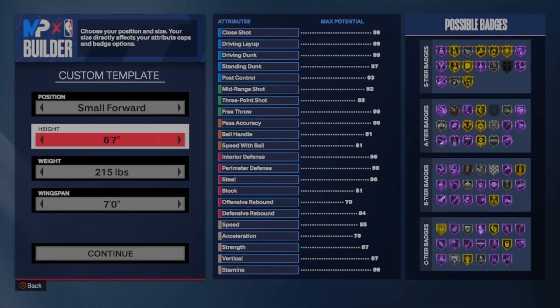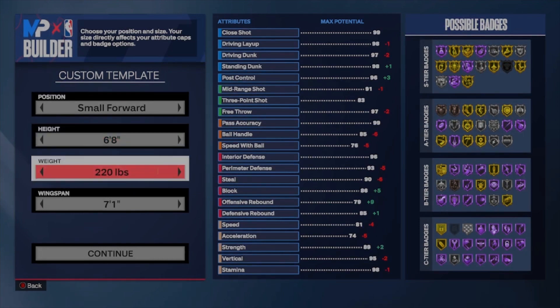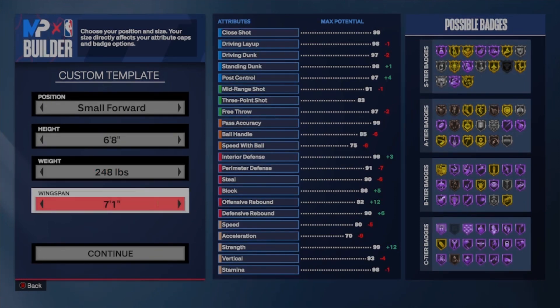First, you want to go to small forward. Make them 6'8", you're going to be 248 pounds. This gives you enough speed, strength, and acceleration to still be good at the small forward position. Then the wingspan, you're going to go 6'11" for that.